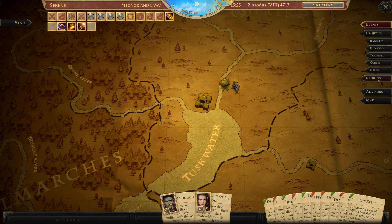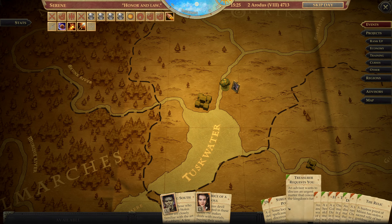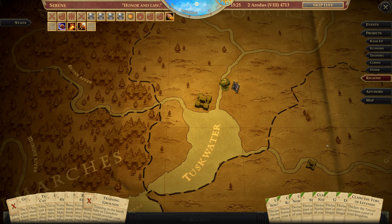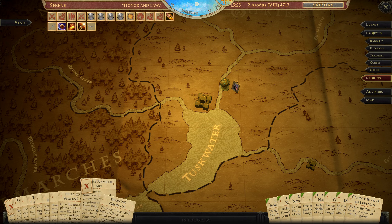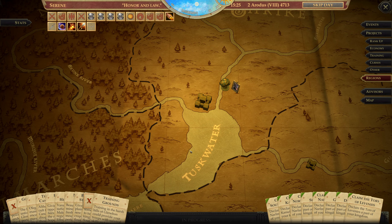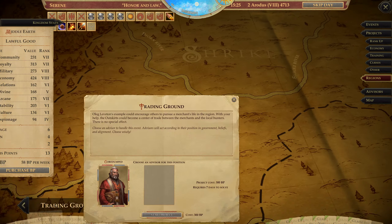Let me just cross this off on my notebook — the North Narlmarshes are done. I think I also did the one for Silverstep, right? I think I forgot. Or was it Oleg's? I don't remember. Any case — Trading Ground.